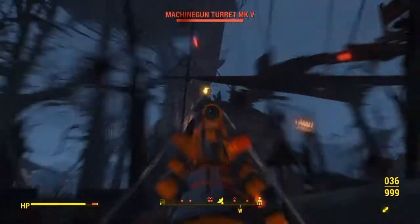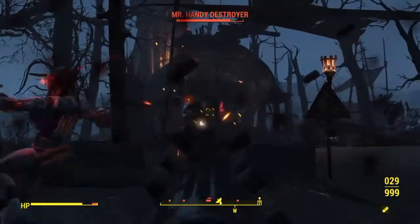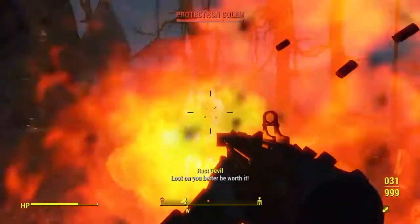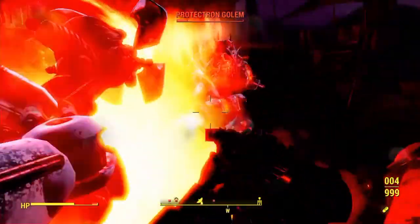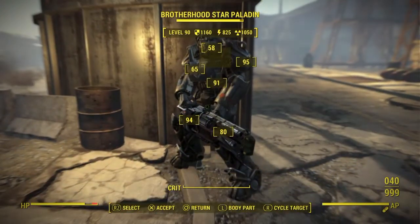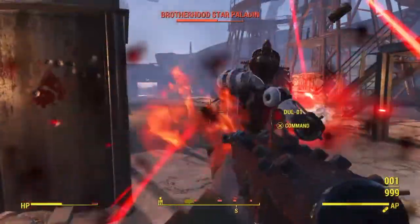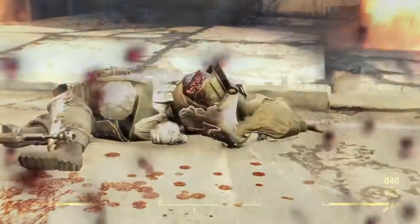Moving on, I went against some robots — a new category since the Automatron DLC added a whole bunch. It does pretty decent damage, though I wouldn't say amazing. Radiation damage doesn't really apply well to robots at all, but it still did good enough damage to use in combat without worrying too much. Then my usual suicide run — trying it against someone in power armor. The power suits protect against radiation, so it didn't work very well against the Brotherhood.